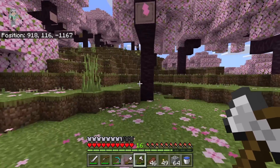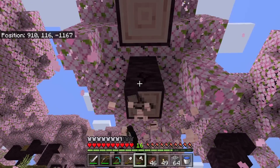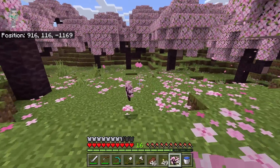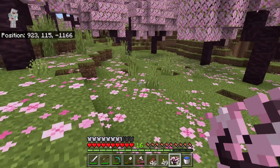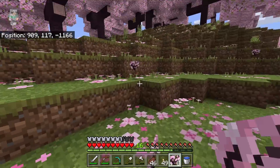Before I start mining, I want to get some more wood so I'll be able to make a lot of torches. I'm going to need a lot of torches to light up the mine. Since this area is close to my base and I want there to still be a lot of cherry trees around it, I'm going to plant some saplings. Wow, so many saplings are dropping.